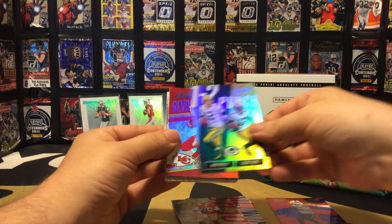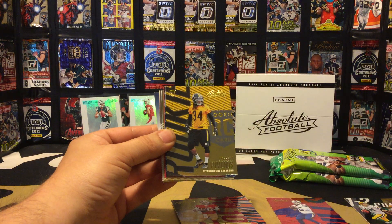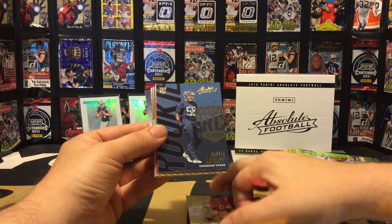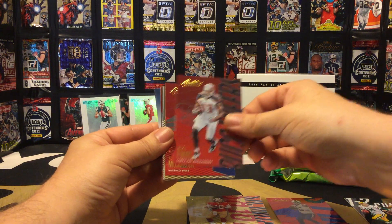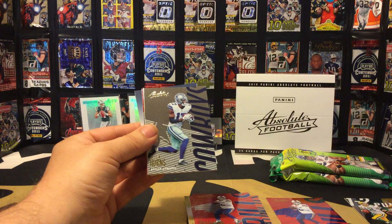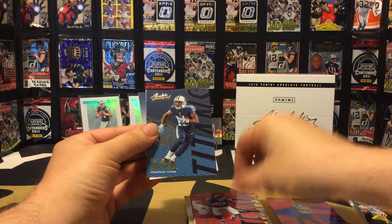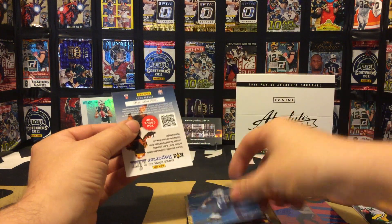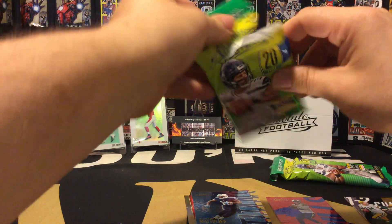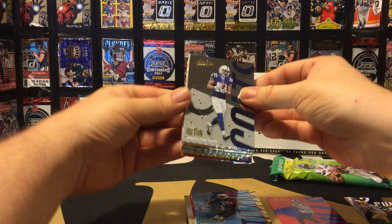One-two punch Aaron Rodgers and Davante Adams, we have a Revolutionaries of Tony Gonzalez, a rookie card of Terrell Edmunds, a rookie of Harold Landry, and we have Mike Evans, AJ McCarron, Drew Brees, Alan Hurns, Ben Roethlisberger, DeAndre Hopkins, and Rashard Matthews. Alright, first pack down.